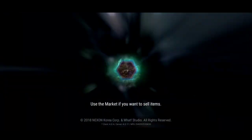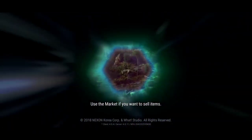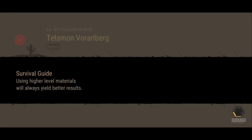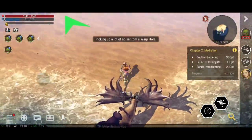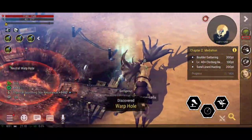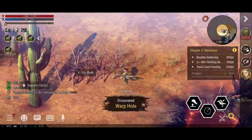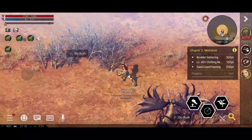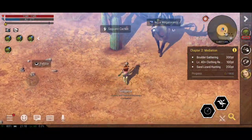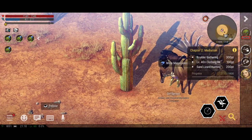If you're not using this double XP event to hit level 60, you need to wake up. If you're level 10, 20, or 30 you might not make it before the two days are up, but if you push it - quests are the easiest way to do it, that's all I was doing. On the right hand side I've now got boulder gathering, sand lizard hunting, and level 40 clothing repair kit making as pioneer missions. It's still giving experience on the left and physical resistance on the right.